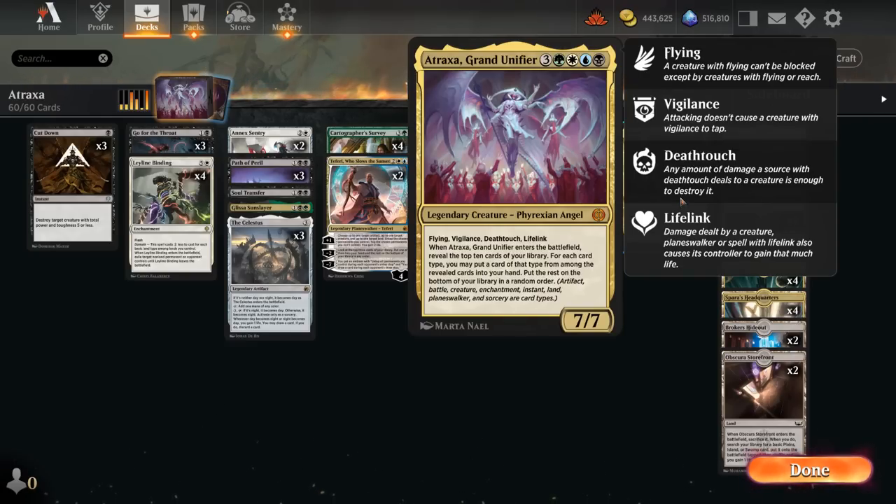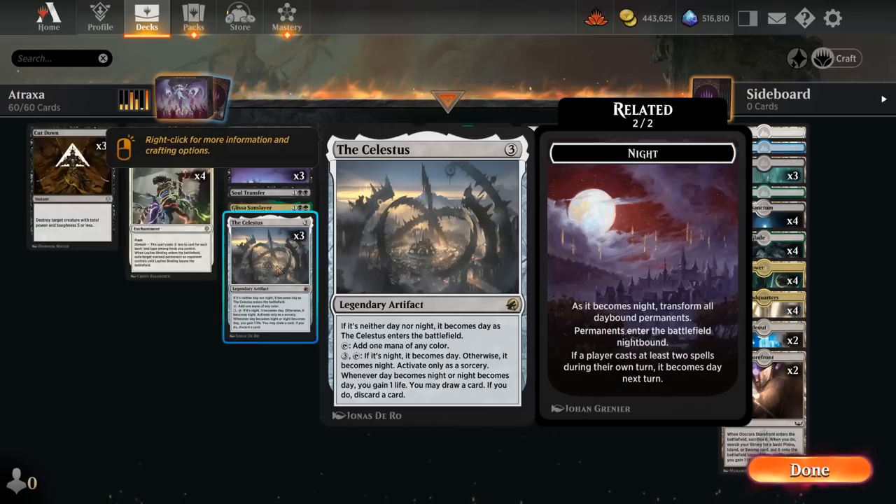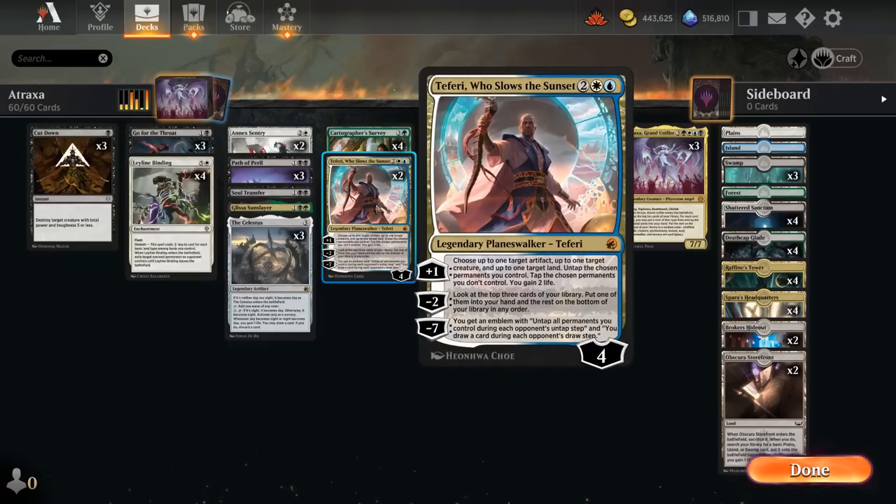It's pretty important that we can actually cast all the extra cards we draw. We also have 3 copies of the Celestus for extra ramp and mana fixing. As it switches between day and night we get a bit of card selection, which is helpful for maybe discarding removal spells in matchups where we don't need them, so we can dig towards our finishers and find extra copies of Atraxa. Teferi also plays quite nicely with the Celestus, as we can untap it alongside a land with the plus 1 ability, maybe untap or tap a creature as well, generating more mana to help us ramp.